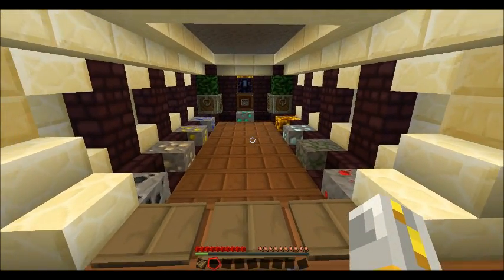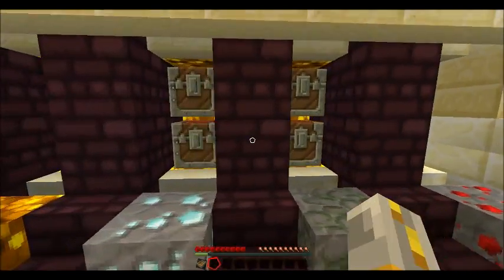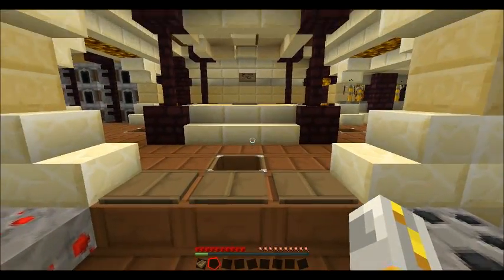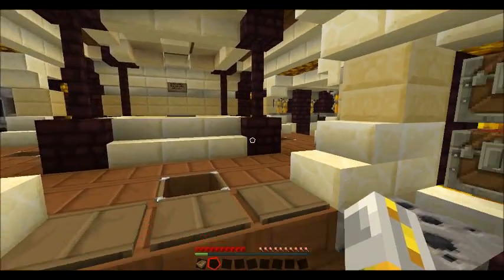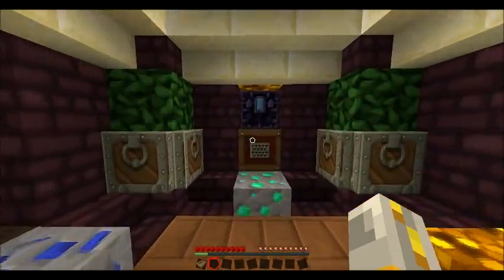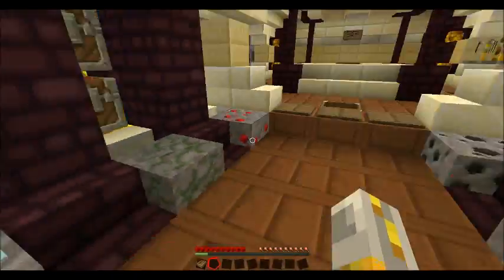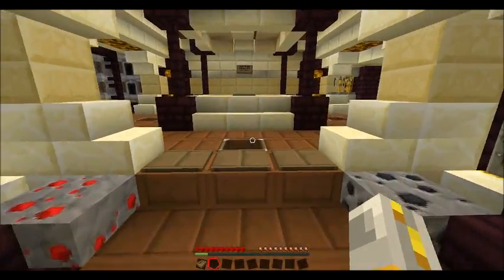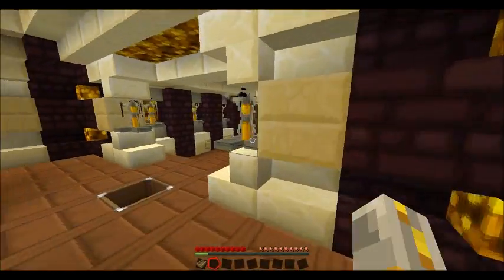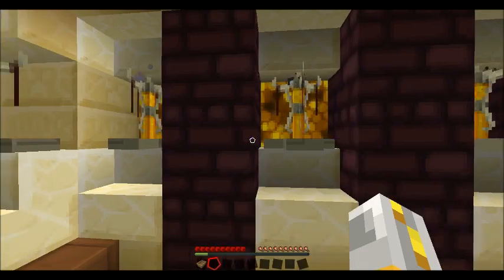Over here, we have a little hidden chest area. They all open up when you put them in. What I could do, if I really wanted to, is add in a hidden lever that goes to an and gate, which would allow this to open up only if the lever was hit, but for now I've just got it like that. Over here, no hidden secrets in this area.